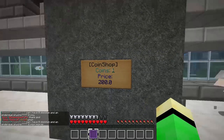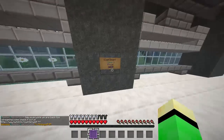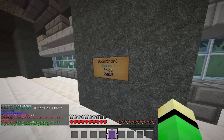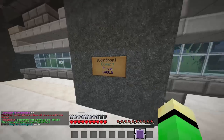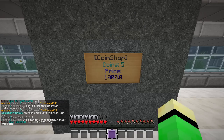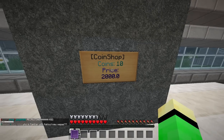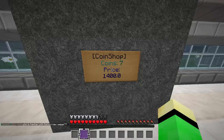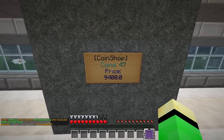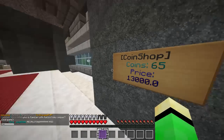It starts out at one coin for 200, but you can buy in bulk. If you want to get to a higher amount you scroll your mouse - scrolling down goes up, left goes up, right goes down - so you can buy coins in bulk at higher amounts. It goes up really far, which is a great way to make money.